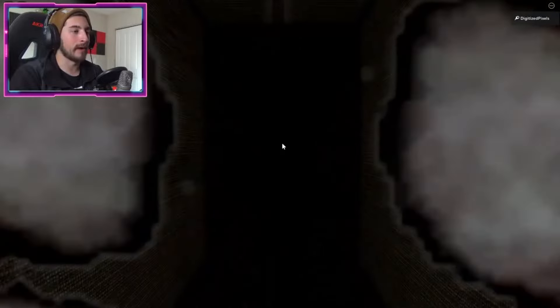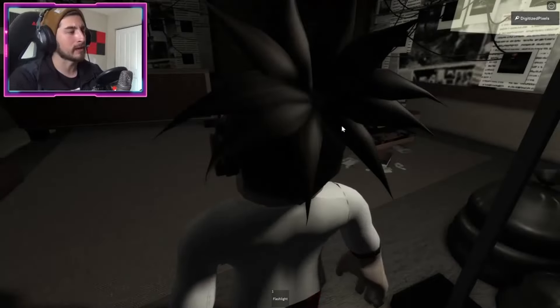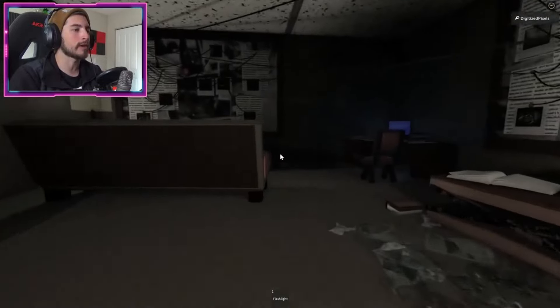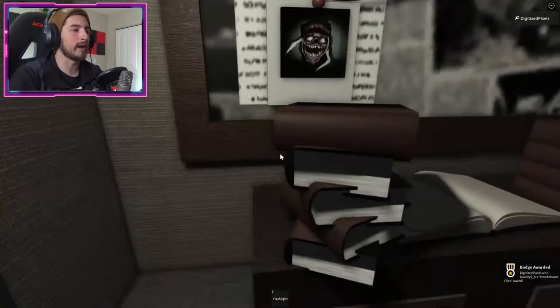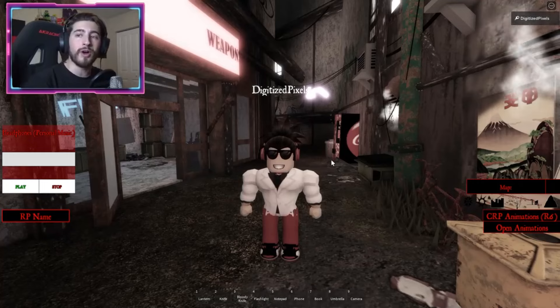Bump into it and it will teleport you. Once it teleports you, you're gonna be in this room. Go over to the corner where the lamp is, bump into it, and you are going to get the Henderson X sound files badge.